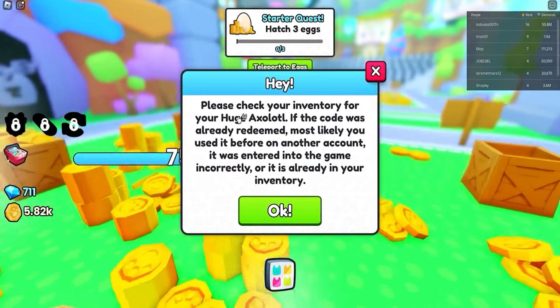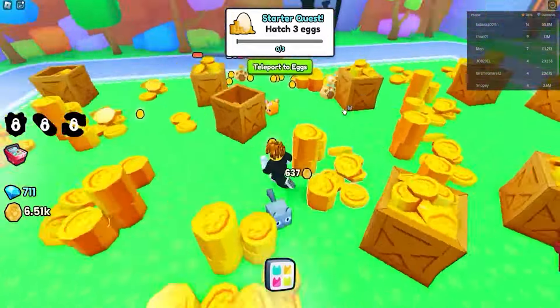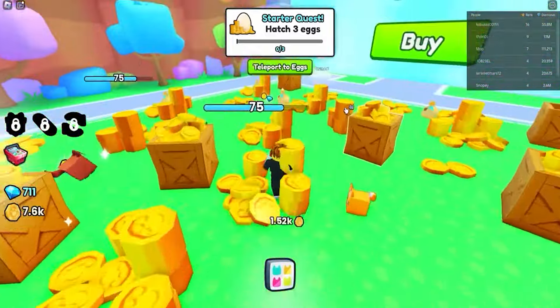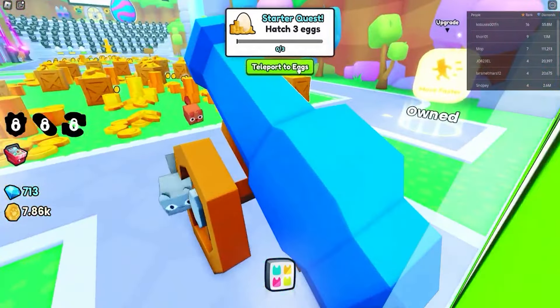The d pet ui code will give you a huge axolotl. Axolotl is pretty strong so that will definitely help you out.